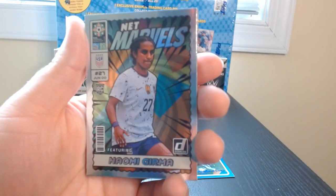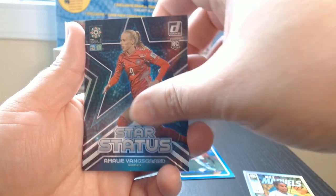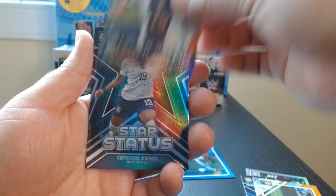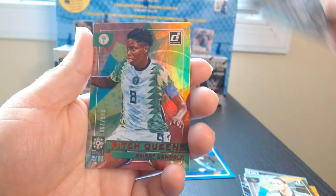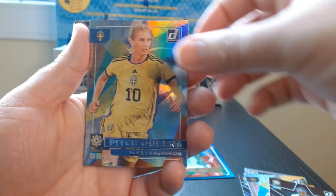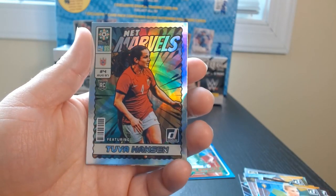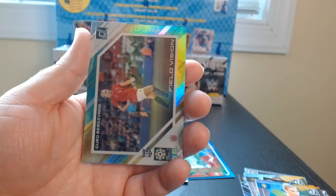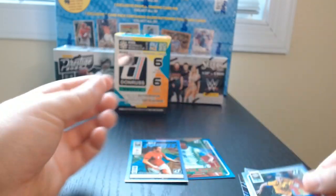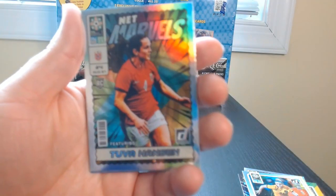Let's see — come on, Field Vision — she's from South Korea. Let's look at our hits now. We got the Net Marvels, Star Status, Field Vision — those are okay. Pitch Queens — those were in quite a few packs. This one was the other numbered one, Pitch Queens out of 299. And I think this Net Marvels is actually a good one because it's kind of holographic — this one has a bit of the holographic also. There's a rookie holographic, but basically I would say these three over here are the best hits in the box.